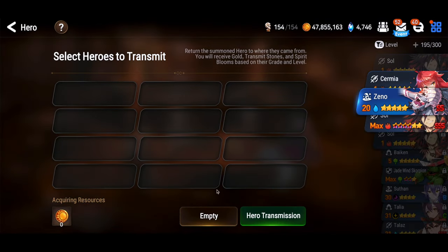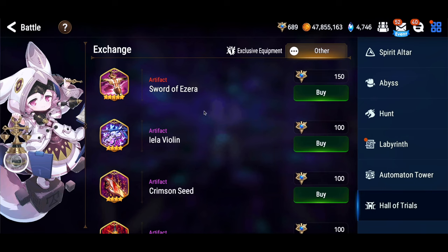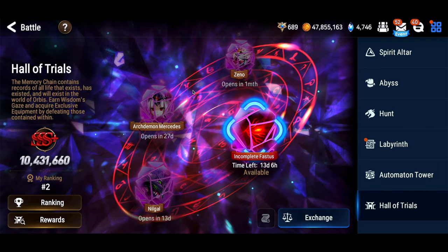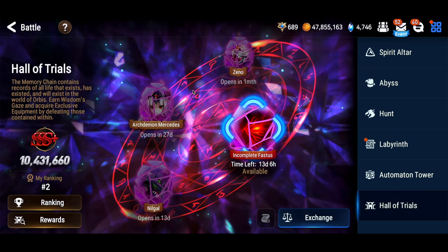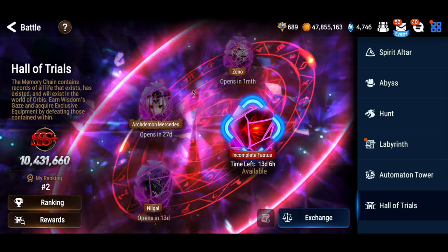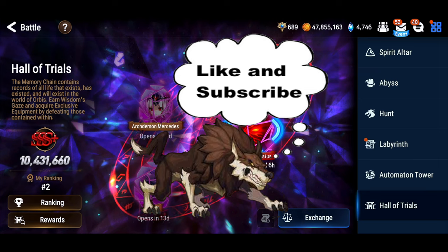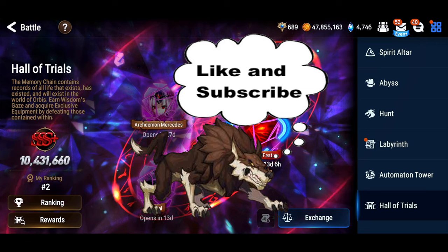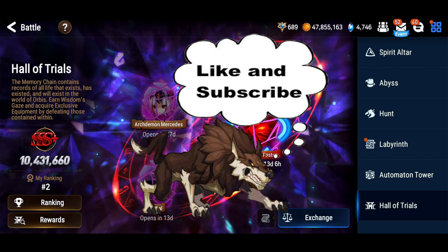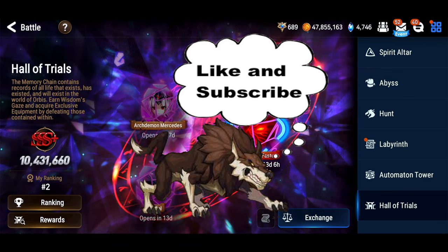It's not exactly free — you have to spend 150 shop currency each. Selling them won't gain you anything, so throw some random gear on them and put them in your world boss team or stick them in storage. Either way, it's a free six-star upgrade if you've got the shop currency, and yet another reason to make sure you farm Hall of Trials every other week. I hope this team helps you clear the content and I hope the tip about using Zeno for free upgrades is a worthy one. If you have any questions, ask them in the comment section. As always, don't forget to like and subscribe — have a great week everybody, I'll see you next time!